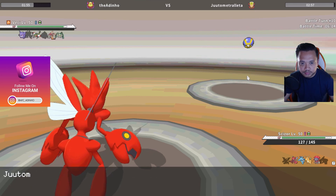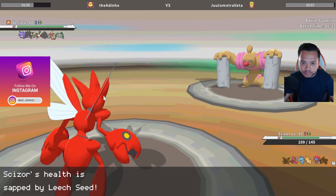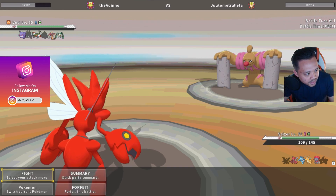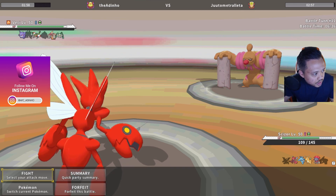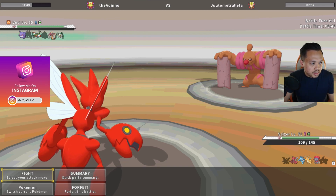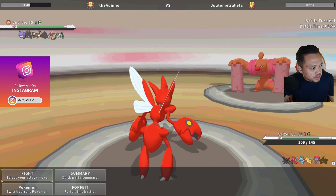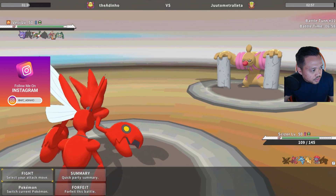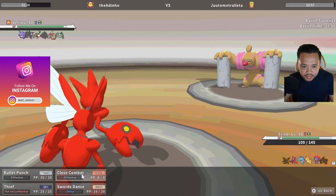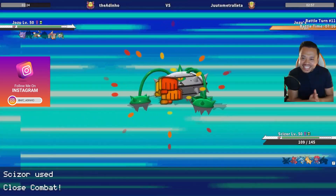I'll swords dance here. He should get leech recovery first so that means he triggers the flame orb, and I want to know how much close combat is going to do to him — we're max attack elements with a life orb. With the burn damage, close combat should knock him out. Oh there we go, unless he's max defense as well. Goodbye ferrothorn! Now kingdra wins. Look at this close combat — it's really a big buff for scizor that he's able to use close combat, because close combat is a spammable move and superpower isn't.